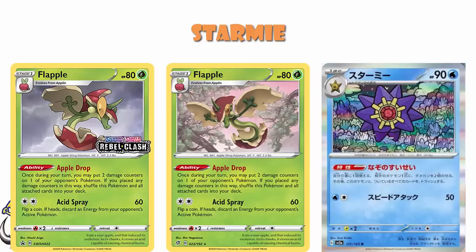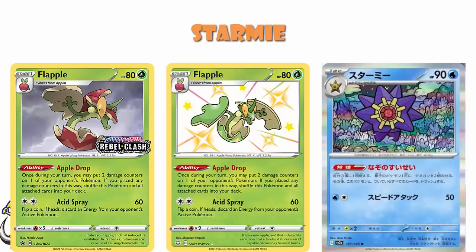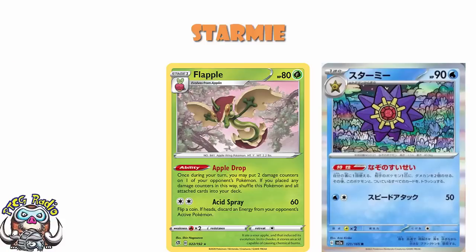This one's going to look kind of familiar, because this is quite a lot like a card we had in the not-too-distant past - this is kind of Flapple. The first Flapple we got, which came as both a regular card and a pre-release promo, and a Shining card in Shining Fates, had the ability Apple Drop, which said that once during your turn, you may put two damage counters on one of your opponent's Pokemon. If you placed any damage counters this way, shuffle this Pokemon and all cards attached to it into your deck. There was one really important thing that Flapple did that Starmie doesn't - Flapple made it almost impossible to deck out. Starmie discards its cards instead.